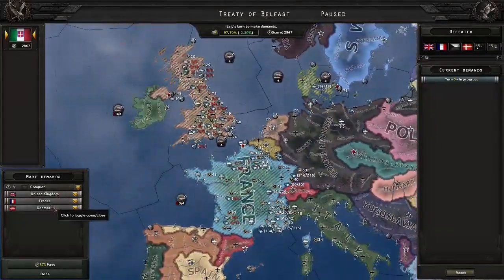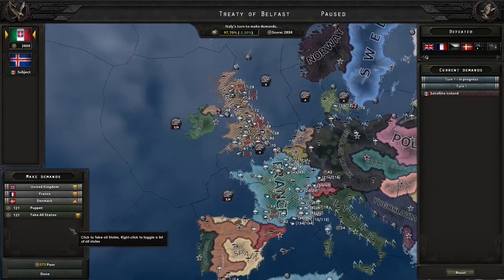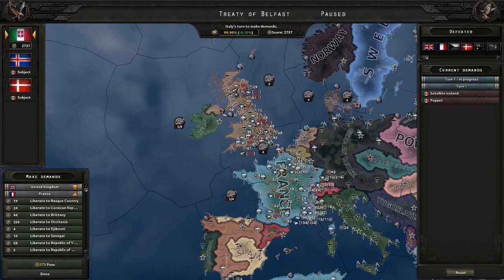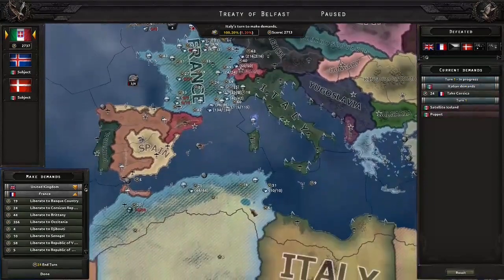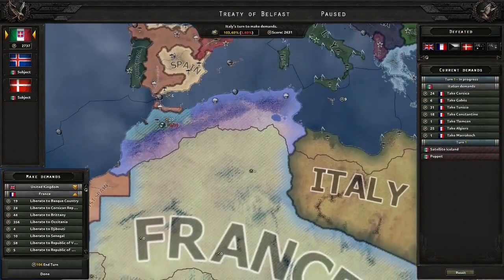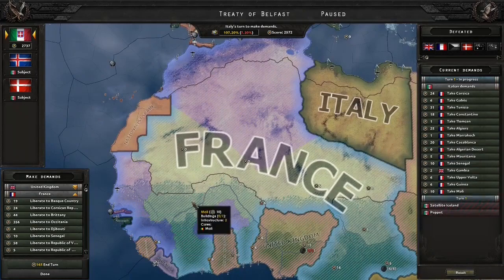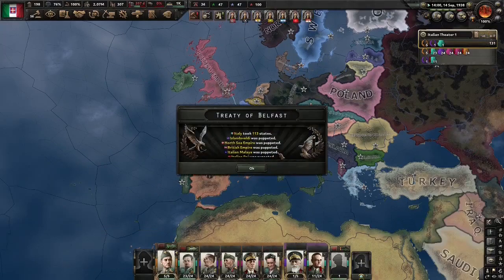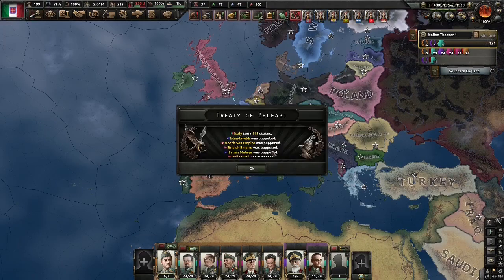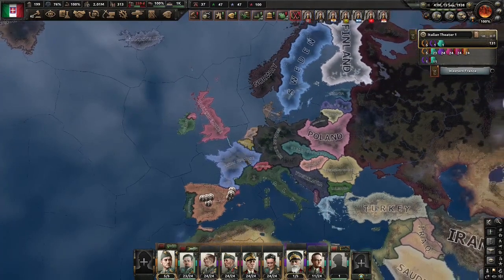Well that was stupid, but whatever — that worked out I suppose. Kind of got memed by the AI, but ultimately both of them fell, so whatever. I'm not one to complain about a success. Take what you want, puppet what you want — it doesn't necessarily matter. Maybe you can do the Italian irredentist claims or something. 113 states. We puppeted the Icelandics, the Danish, the British, the Malayans, the Raj, and France.